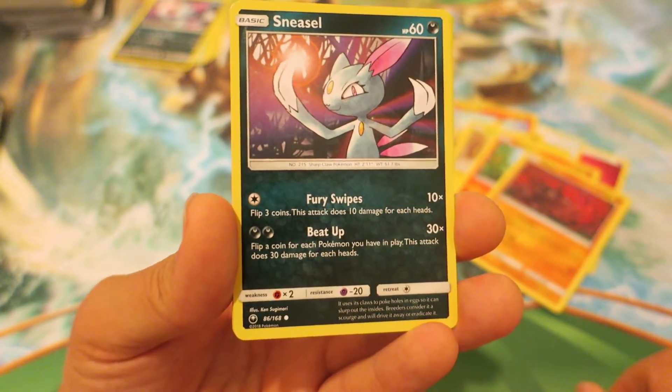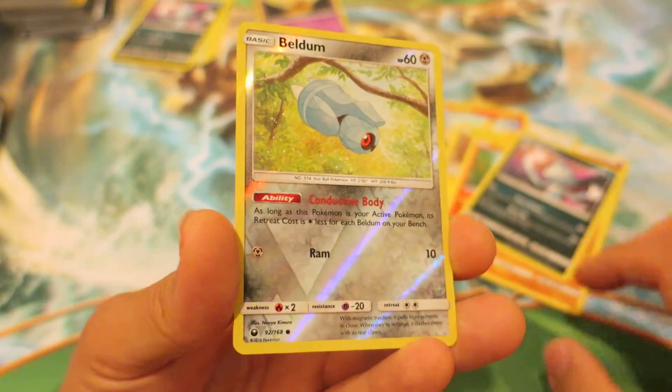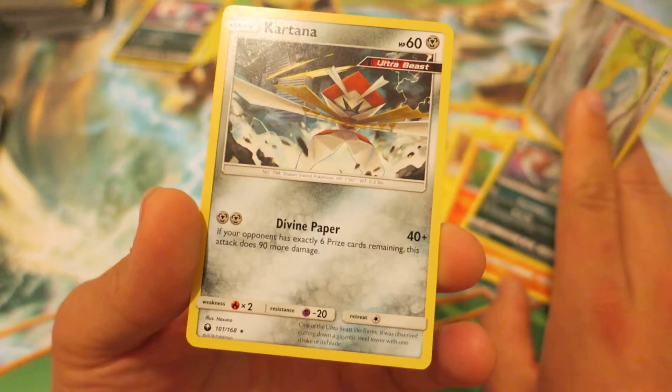We follow things up next with another Sneasel — I think we got one of those two days ago. We have a Reverse Holo Beldum, which actually looks really, really gorgeous. And the last card in this Pokemon booster pack is a Kartana, an Ultra Beast Kartana.